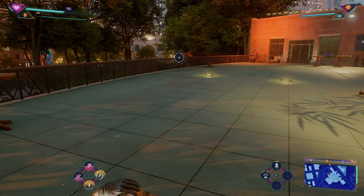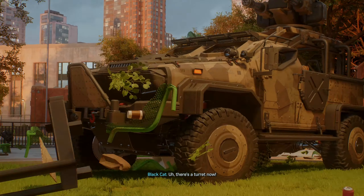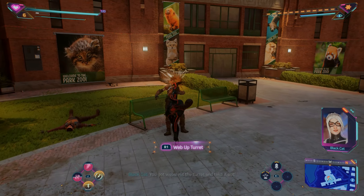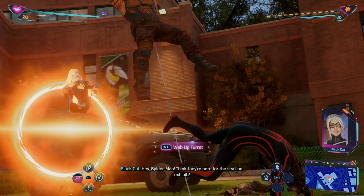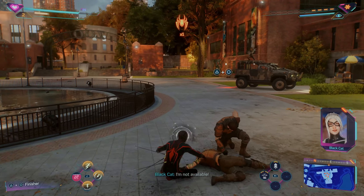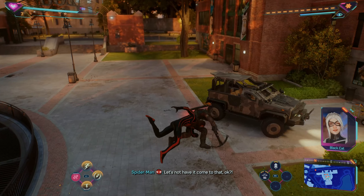Even though it can be as easy as that when you want it to be - we've got the choice. Stunning. There's a turret now. Great - turret now. Another portal for you. I'll take all the help I can get here. Any magic tricks for bullets? You got webs - hit the turret and take it out. All right, web up the turret. I see you, I'm gonna do it, I promise. Hey Spider-Man, I think they're here for the sea lion exhibit. Did you know sea lions can swim up to 25 miles per hour? Focus. Got it. On it. Oh, and I took some damage in the explosion. Stop the spider from helping her.